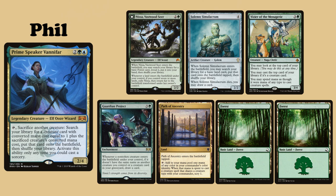Phil is playing his Prime Speaker Vanifar deck. His opening hand is made up of Nissa of Vastwood Seer, Solemn Simulacrum, Vizier of the Menagerie, Guardian Project, and two Forests.